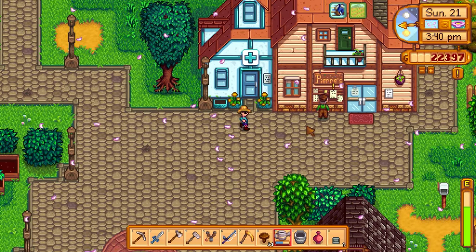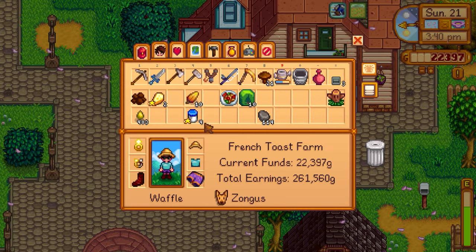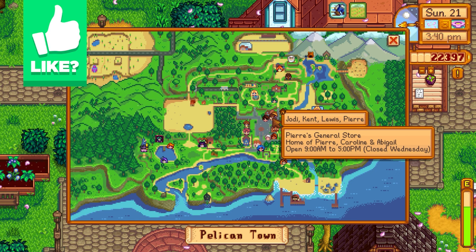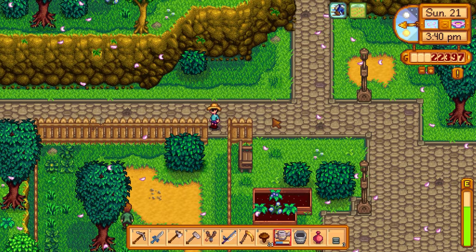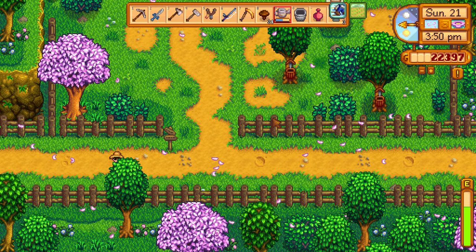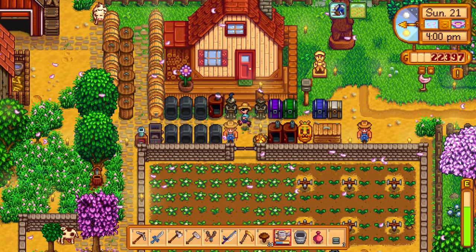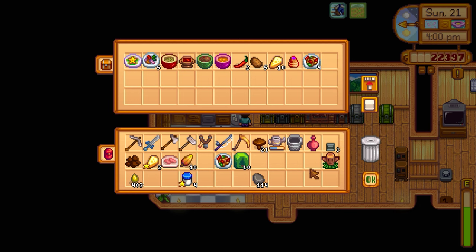Let's go over to Pierre. I forgot to get him the sashimi — I knew that was the thing I needed to do. He closes at five, so we can go back. Let's go get him the sashimi. We could sell all the stuff too. We get the sashimi from inside here — we put it up inside the fridge — so let's grab that real quick. There it is. Perfect, awesome.